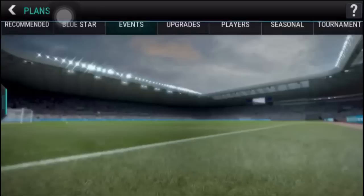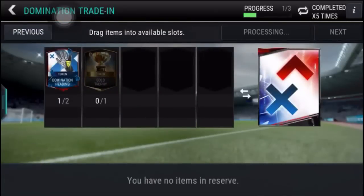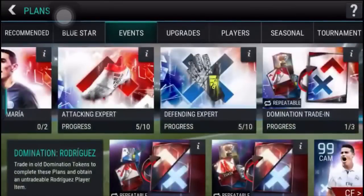So guys, the trick is simple. You need only different tokens. If you have any extra token, just use the exchange plan.